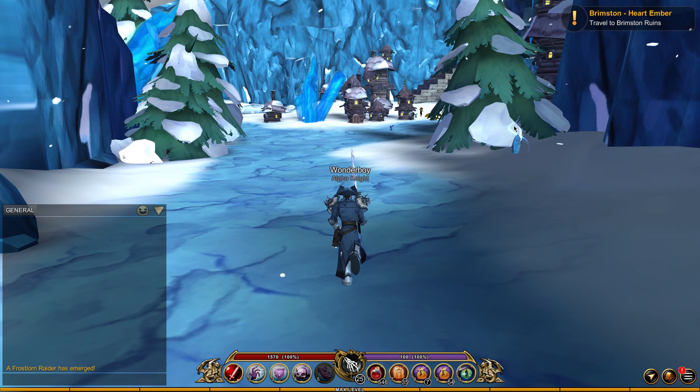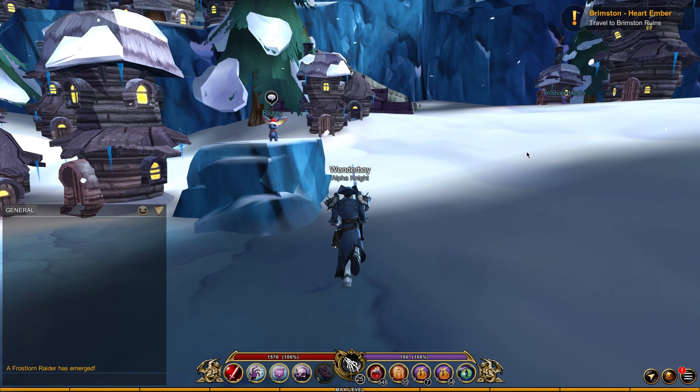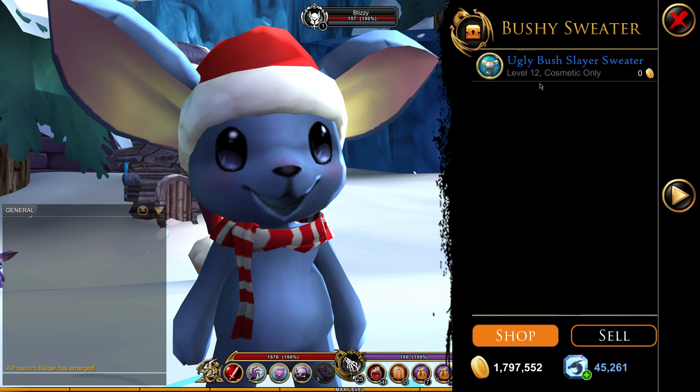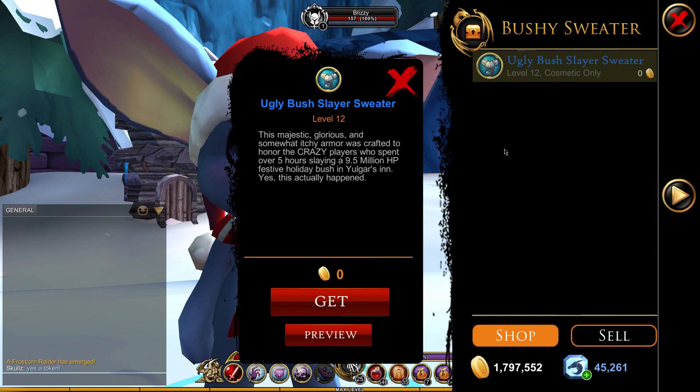Blizzy is in this little town of Monglins — that one might be doing the moonwalk. This is Blizzy, and we need to talk to him or her. We can click on the ugly bushy sweater — the Slayer Sweater. It tells you about the event, how it took five hours for players to kill the monster with 9.5 million HP, and this happened in Yorkeys.